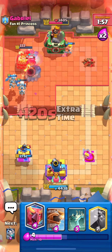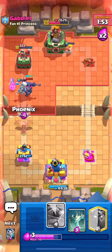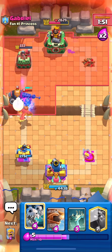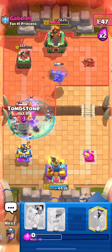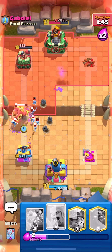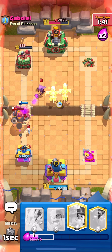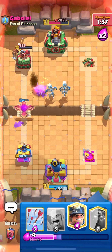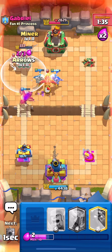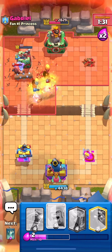They're splashing — skeleton dragons actually splashed something! Flying machine in the pocket quickly. The skeleton king ability got me — that's fine, we're going to wrap up this royal giant. We had like full HP on the towers, not too worried. Going miner, going arrows as well.